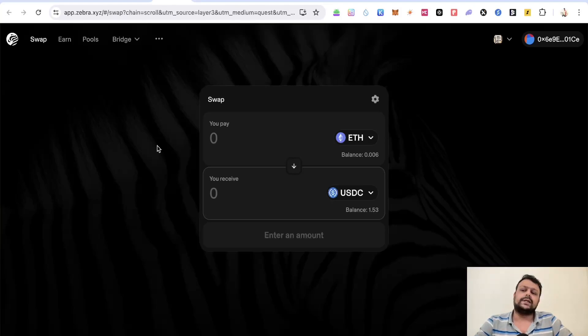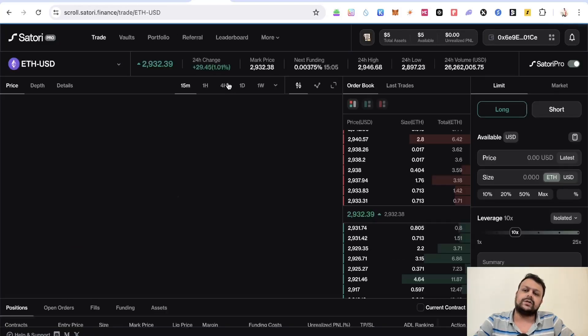Maybe in the future, especially after the Bernoulli upgrade, they might come. To be honest, after the Bernoulli upgrade we haven't seen much of a gas difference, but it is cheaper than before. Maybe Scroll will do something in a future upgrade and we might see gas dropping down drastically — maybe 10 to 15 times lower. For now you have to transact with the current gas fees, and hopefully they award us with a decent airdrop — maybe a four to five figure amount — for doing some basic transactions on the Scroll network.